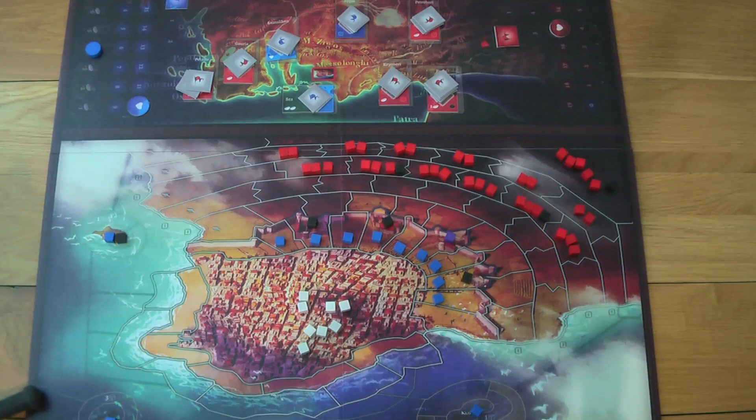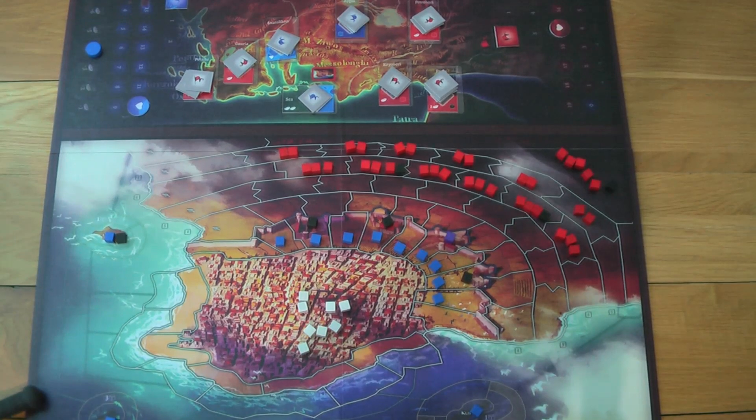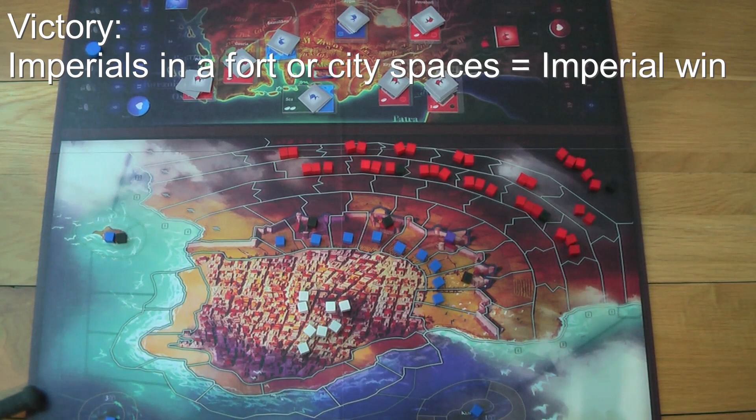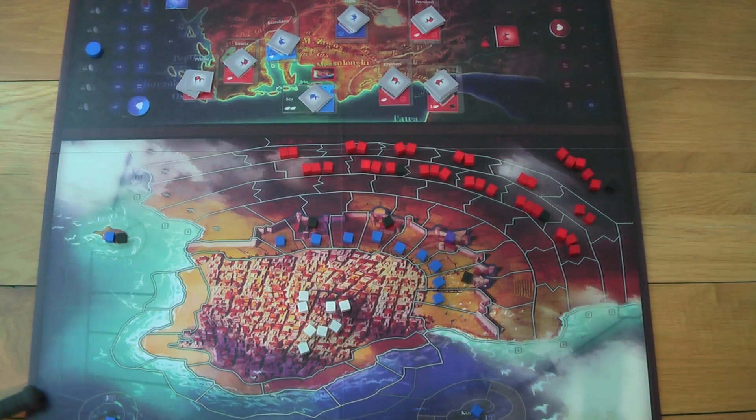The game will also be over if the Imperial units get into the city — that will be a win for the Imperial player. The insurgents will win if the game gets to the end of the sixth round. There are only six rounds and it plays a bit like a card-driven war game, a CDG, familiar in the COIN series, Labyrinth, Power of the Sun, and all of those.